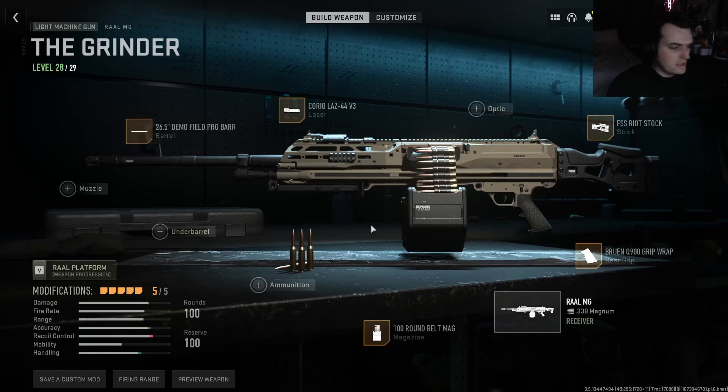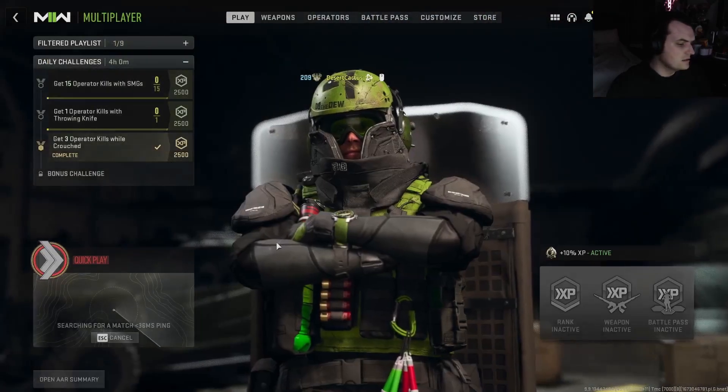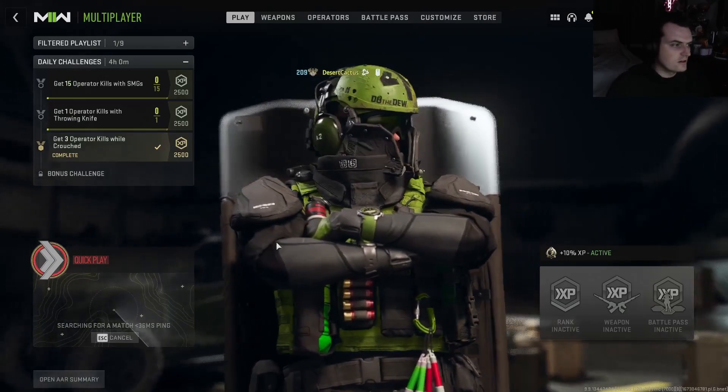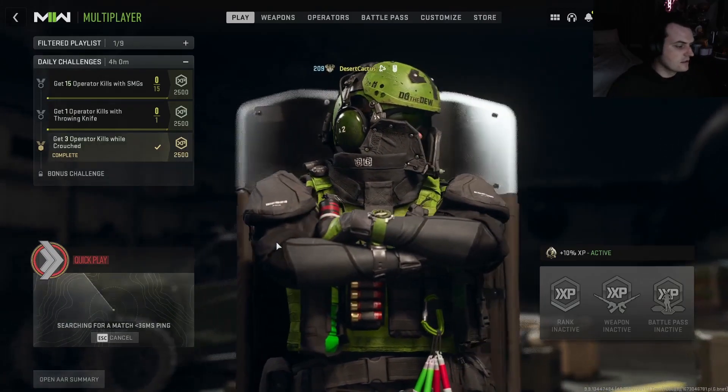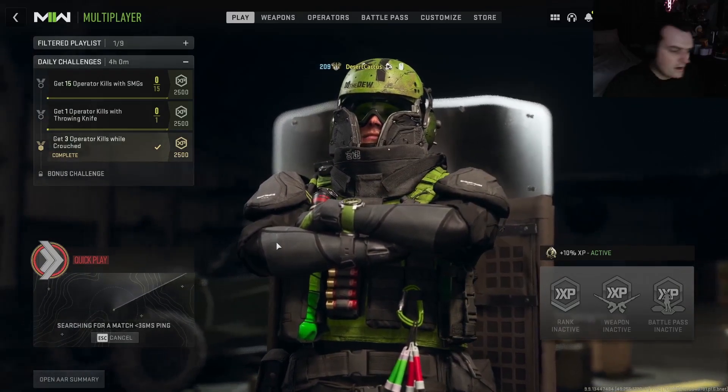We do have it 28 out of 29. You probably won't see it because we're not doing Shipment. But in Shipment with this thing, as long as you know where the enemy is spawning, just point that direction, keep holding the button, and you'll get what you need. It also brings down killstreaks very quickly.